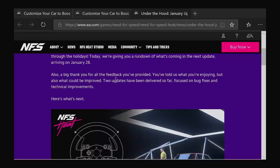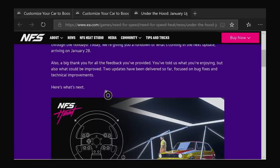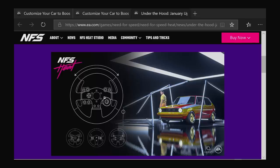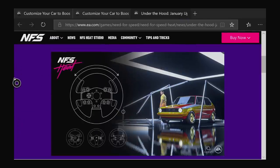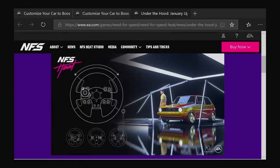Big thank you for all the feedback you've provided. You told us what you're enjoying and what could be improved. Two updates we've delivered so far, focusing on bug fixes and technical improvements. Here's what's next. So this is the wheel support that they did showcase here. Does look like 270, maybe 300 degrees of rotation - is that what that photo kind of looks like maybe?